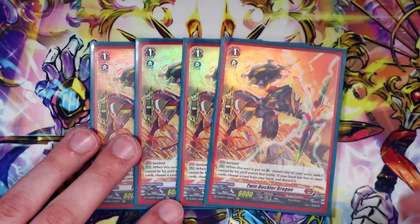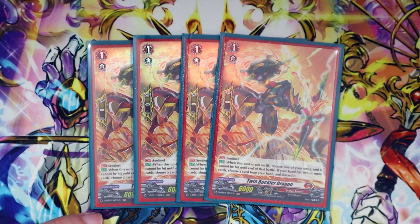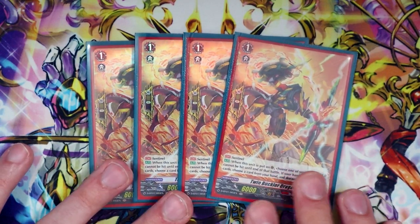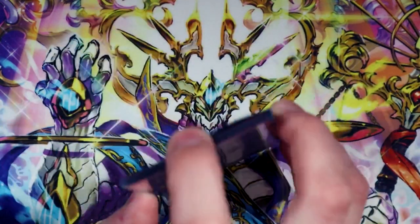Lastly for grade ones, we have Twin Bucklers — the Dragon Empire perfect guard. If you have one or less cards in your hand you don't have to discard; if you have two or more you do. Standard PG for any D series deck.